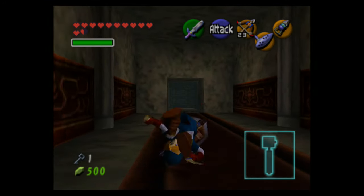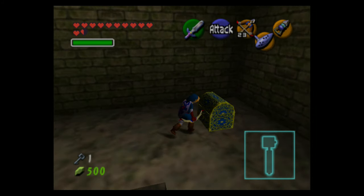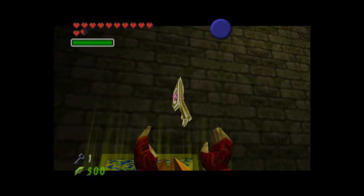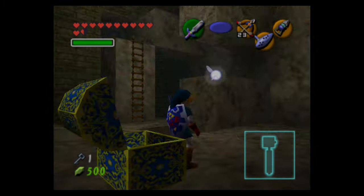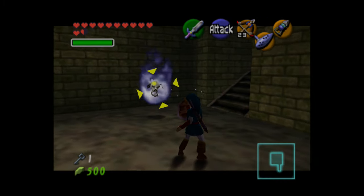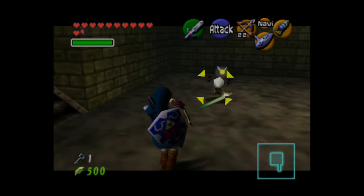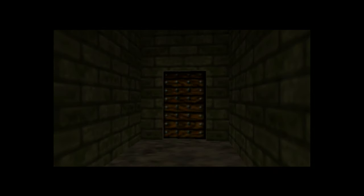The difference between silver switches and gold switches is that the silver switches are toggleable — you can shoot it again and the eye will open back up and the room will become all twisted again. You actually can't make much progress in the room unless it's twisted, so the only reason we untwisted it was to get the boss key.